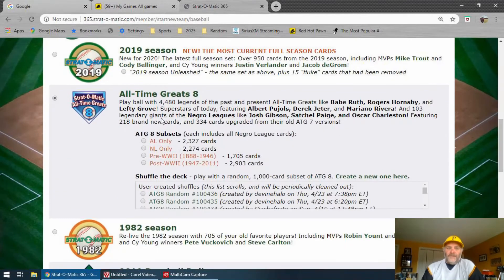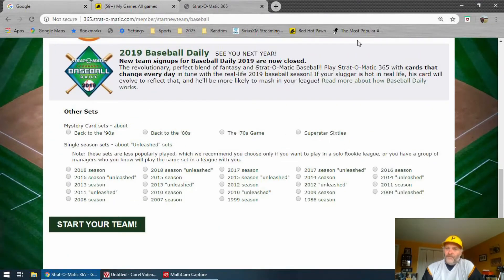Choose your player set — here are all your choices. You can go through and pick any of these. I'm going Superstar 60s. These are the mystery sets, as you can see. Start my team.